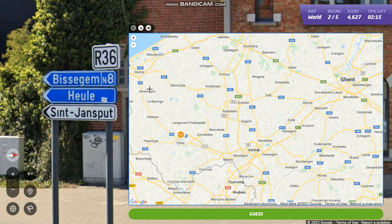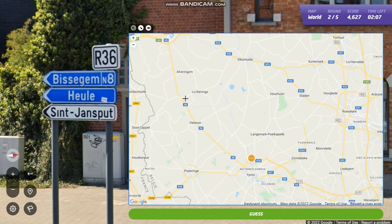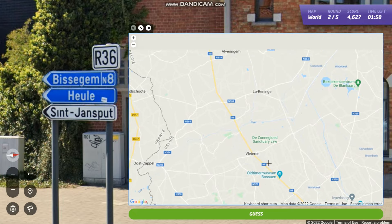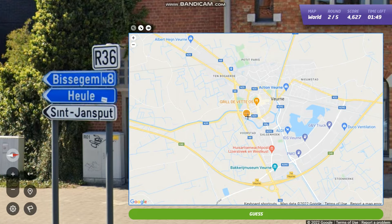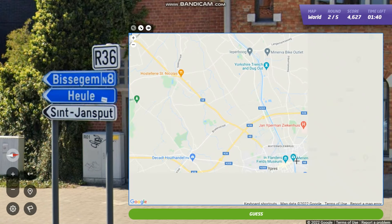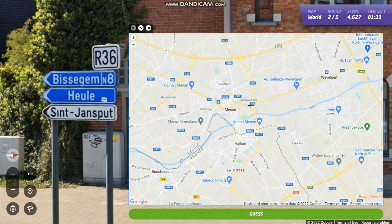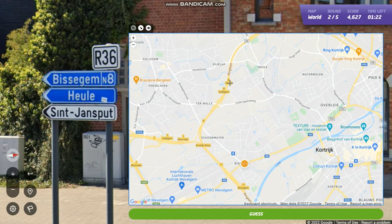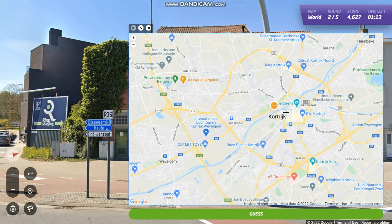The N8 — near Bissegem. We're going to be in the Dutch part, I think. N8 is over here. Now let's try and find the town Bissegem. I'm not seeing it, maybe it's smaller than I thought. Let me zoom in a little bit — I'm looking for Bissegem or Hüle. There it is — Bissegem! And Hüle is there too. So R36 — I think we're going to be here somewhere in Kortrijk.